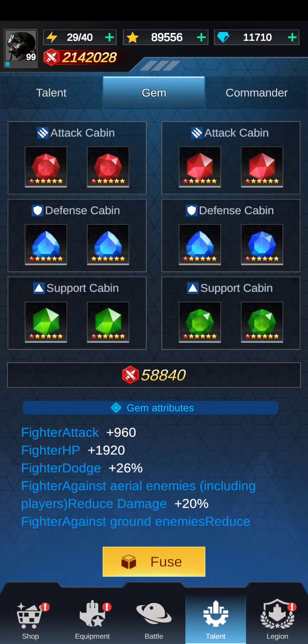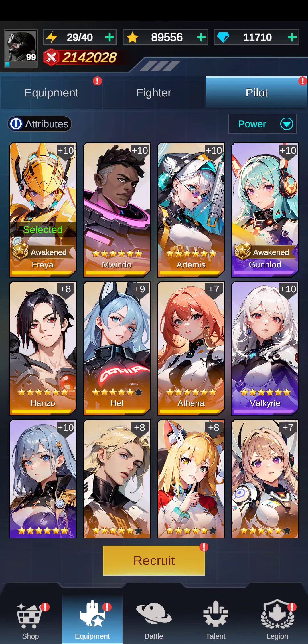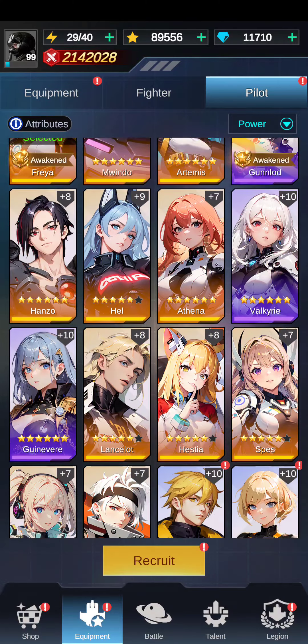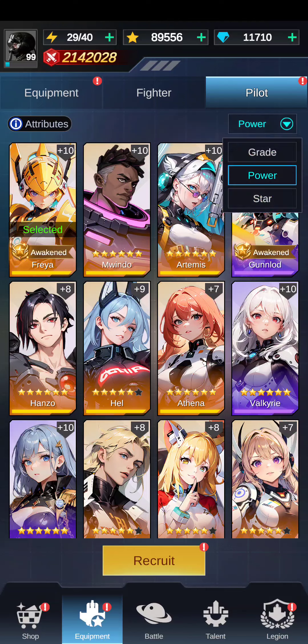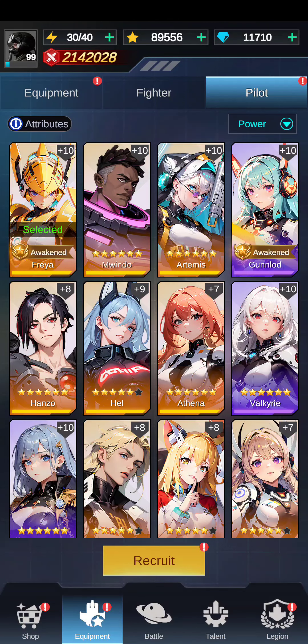I'm a big fan of Freya and I finally got her awakened, which was a big pain. Always use your best pilot. Some players insist you use a certain pilot for the legion boss, but I think that's really debatable — it's most important to use one of your most powerful pilots, because all of your attributes apply to the pilot you're using. In the top right corner you can find your pilots ranked by power by just hitting power.